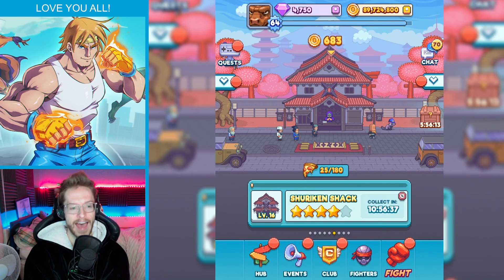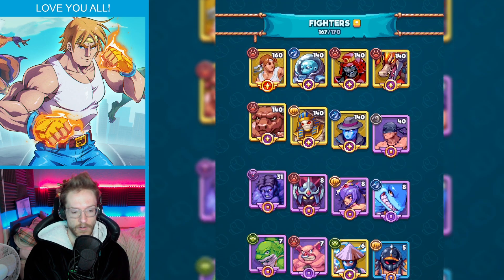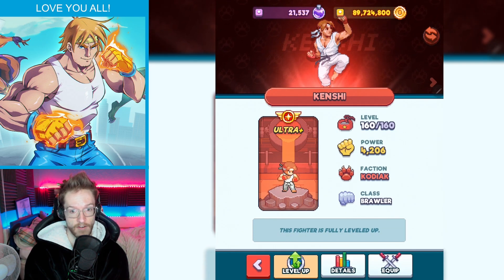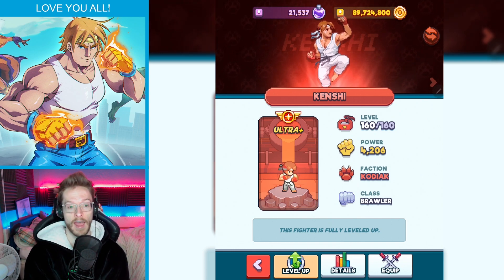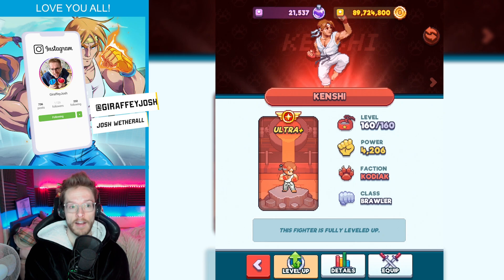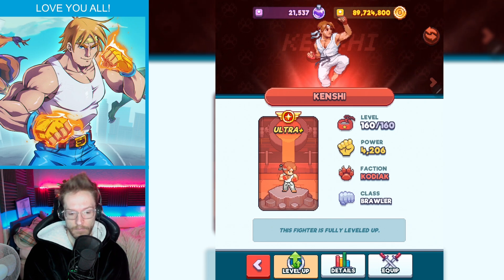Tip number two, and this is something I wish I knew before — it could be something very simple that most people knew, but I overlooked this. On the fighters, there are certain fighters that get maxed earlier on. If I click this card — he's actually my favorite character, Kenji — you can see his level is 160 by 160. That means he cannot further level up. These types of characters I call not main characters. They're kind of side characters that you can drop in and get a little bit of leveling up, but it doesn't actually help a huge amount.